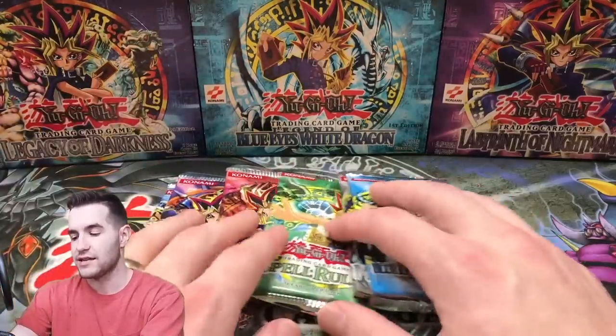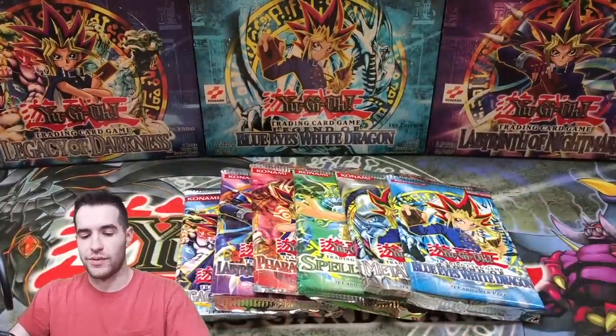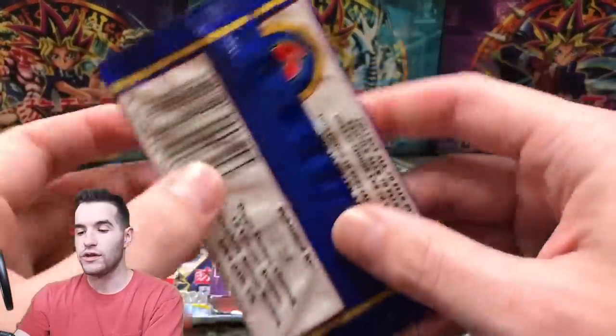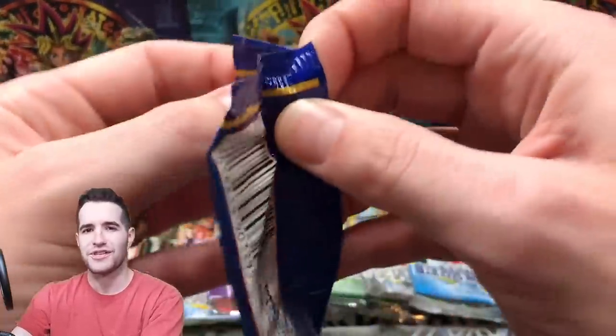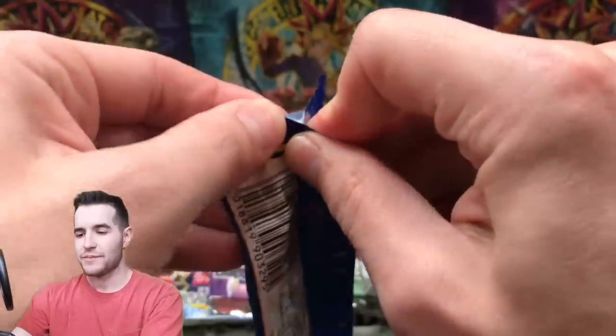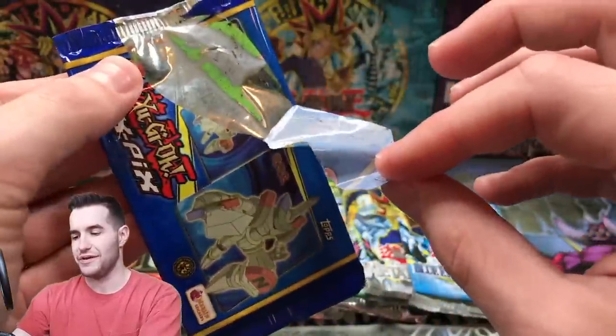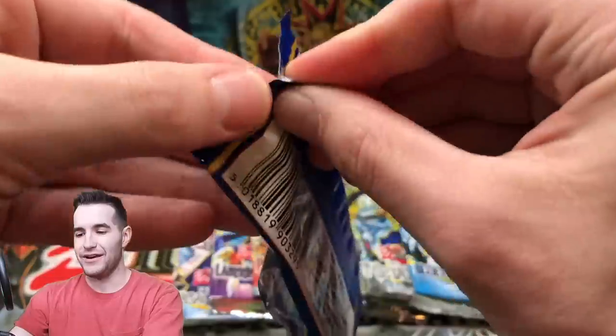We're going to save the big boy packs for last, which are the Master Collection packs. First, we're going to open up the FlixPix, which have these really cool little cards in them. I don't even know what to call them — they're really sweet. I hope you guys like them as much as I do. I think they're pretty awesome. Okay, look how that just opened. That's wild.